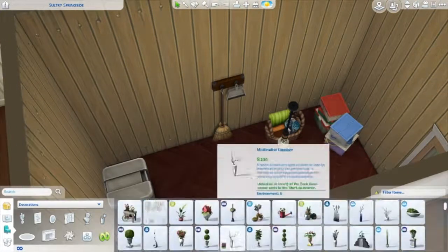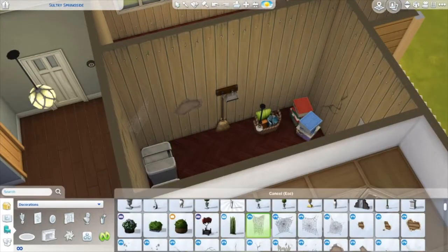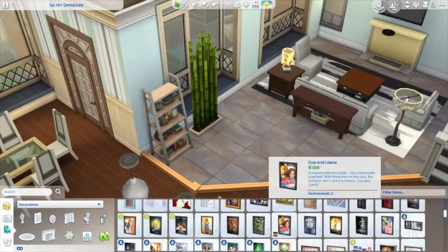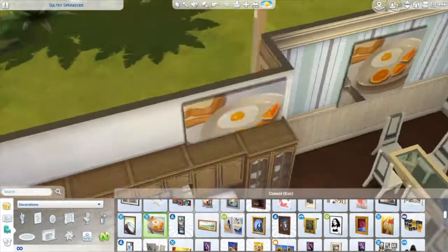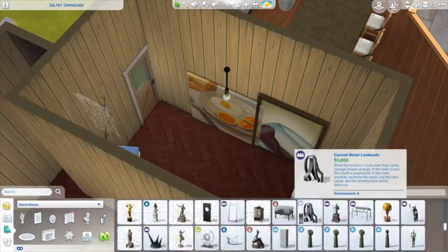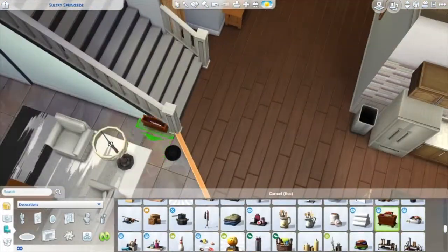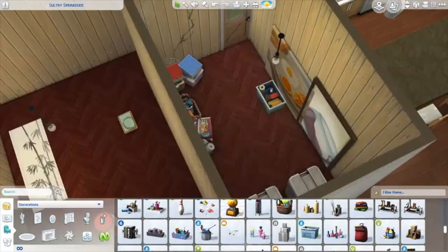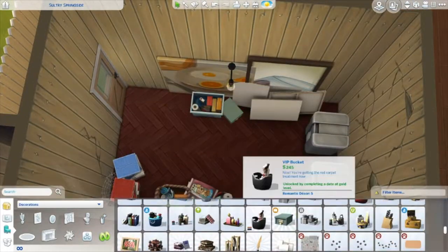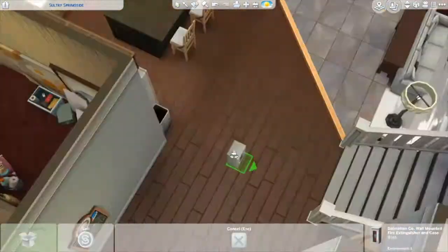It didn't occur to me until this build that your sim can actually interact with those decoration boxes, so you could fill the whole garage with them and your sim would be stocked up on Christmas decor or any seasonal decorations. I added a lot of detail to the utility room to make it look realistic. Excuse me — I need to drink some water, my voice is breaking.